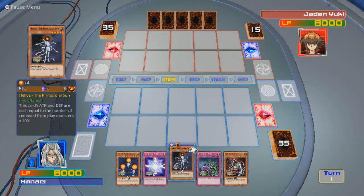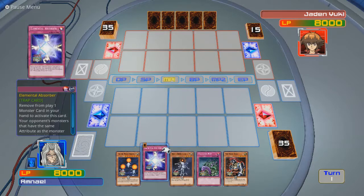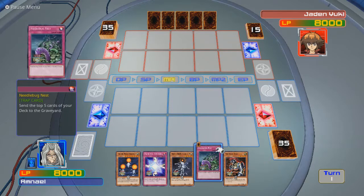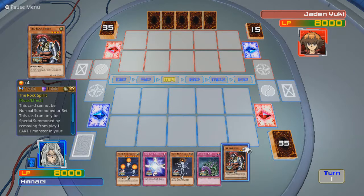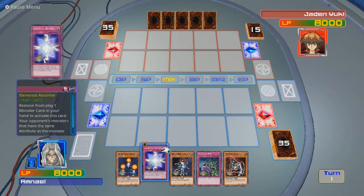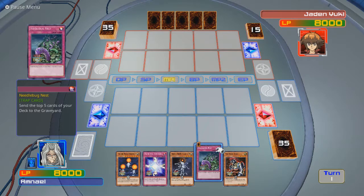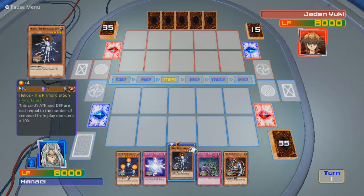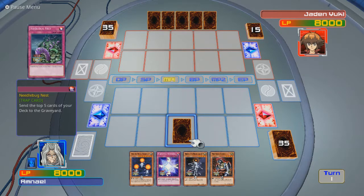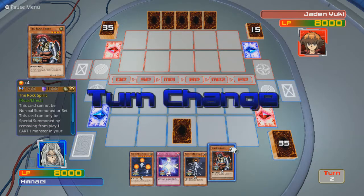Right now, it doesn't get much attack until I have monsters banished. Elemental Absorber — remove from play one monster card in your hand to activate this effect; your opponent's monsters that have the same attribute as the monster removed cannot declare an attack. I also have the Rock Spirit, but I need an Earth Monster in my graveyard, which I obviously don't have. Needlebug Nest could actually help me. There's no point summoning this yet — if I have an Earth Monster in the graveyard, this can come out.